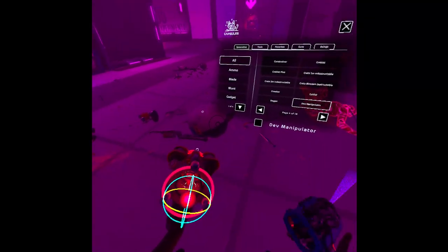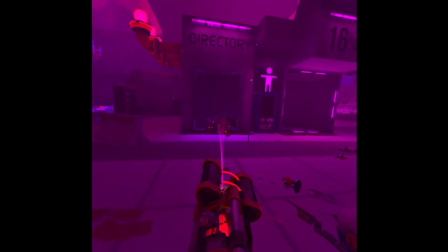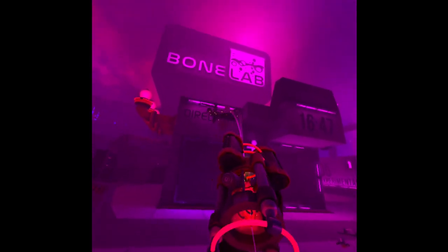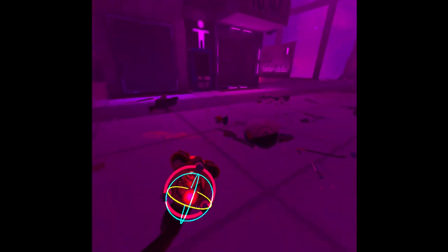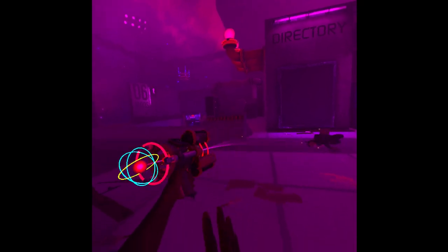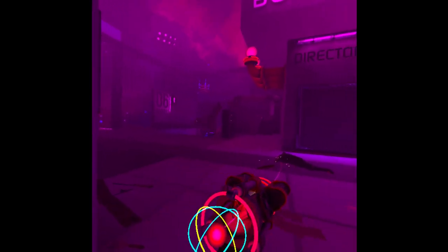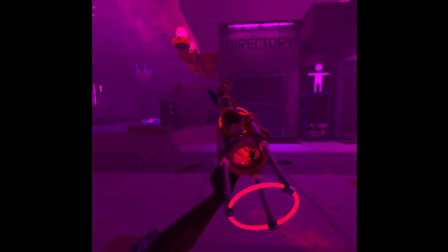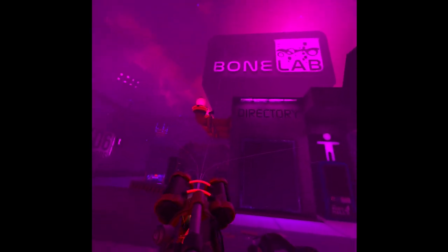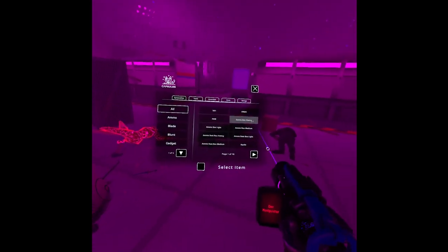We have a dev manipulator - you can grab the body of a Ford and make it come closer or go further. You can grab objects and pull them outward so they fly away. I like the dev manipulator. Then we have a 5-9 - I never saw this in the game. It looks like a shotgun with a scope. We can shoot our crablet with it.